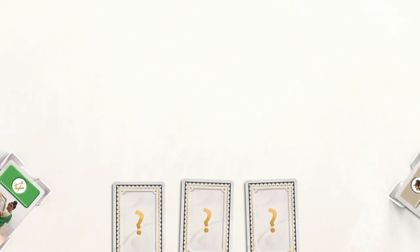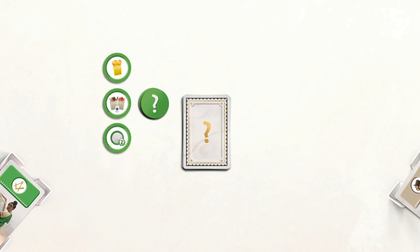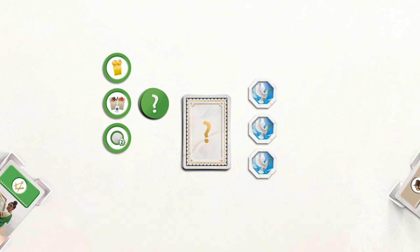Next, shuffle the common cards to make a central face-down deck. Shuffle the progress tokens and make a face-down stack. Reveal the top 3 tokens off the stack. Then place the required conflict tokens on the table, piece side up. In this example of a 3-player game, you would need 3 conflict tokens.